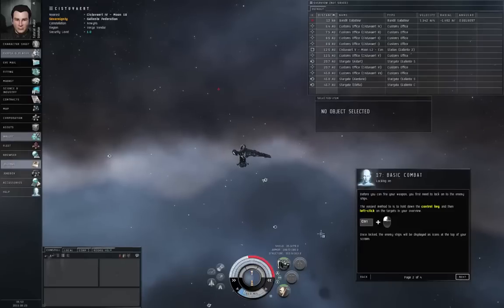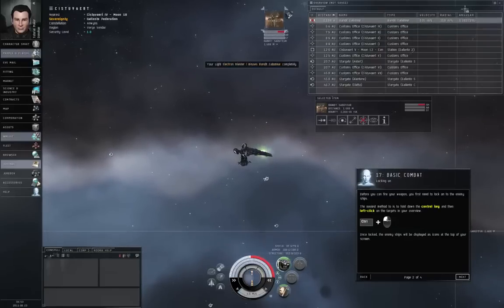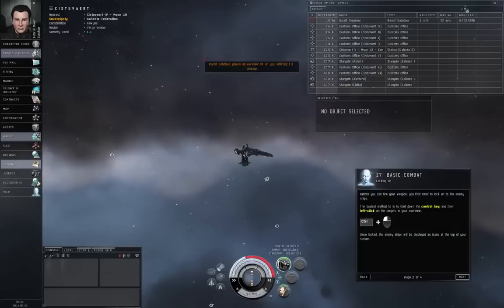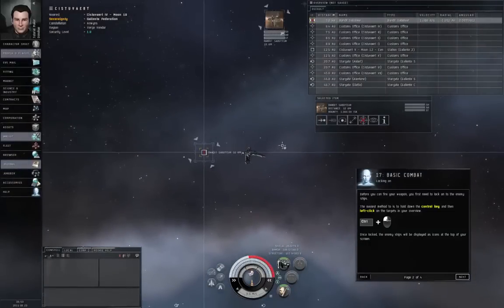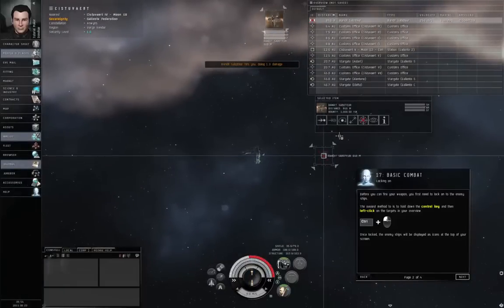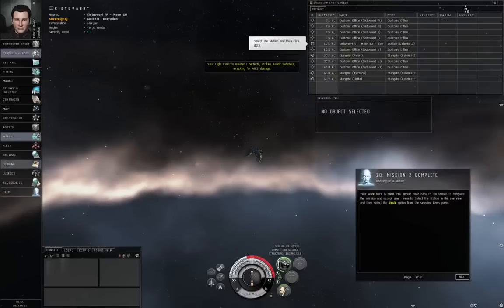Lock the targets — hold down the Control button and left-click. Hit F1 to start shooting. Notice the angular velocity up here. Basically, angular velocity is a measure of how quickly the target is moving around you. Right now the angular velocity is about 0.61, and your tracking speed is about five times that, so you can still hit that target. If it were moving around you too quickly, or too far away, your weapon would be missing a lot. For your particular weapon, the target needs to be within about two kilometers and moving at less than 0.36 radians per second. Good work — the area has been cleared of hostile targets.